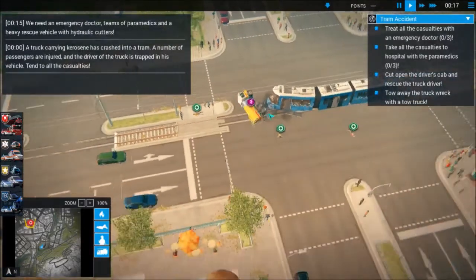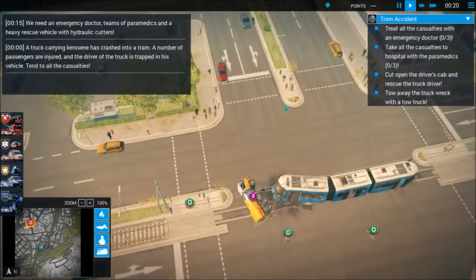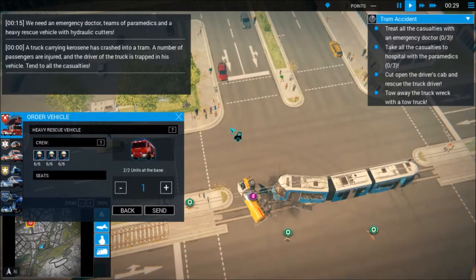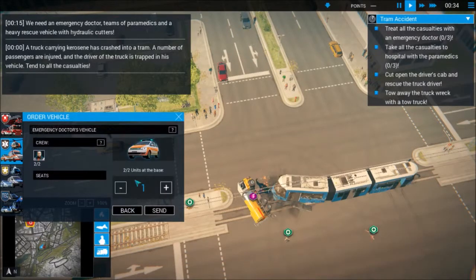We need an emergency doctor, teams of paramedics, and a heavy rescue vehicle with hydraulic cutters. Alright, let's get the rescue truck out of here. Roll two doctors to the scene, because that's the most I can do.